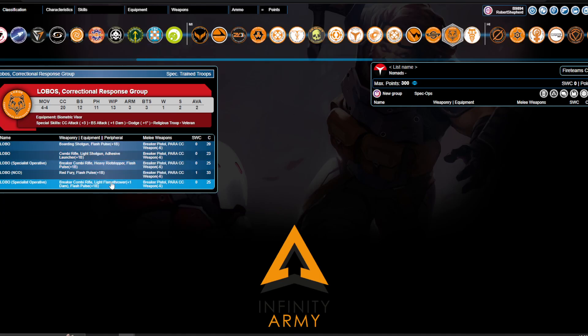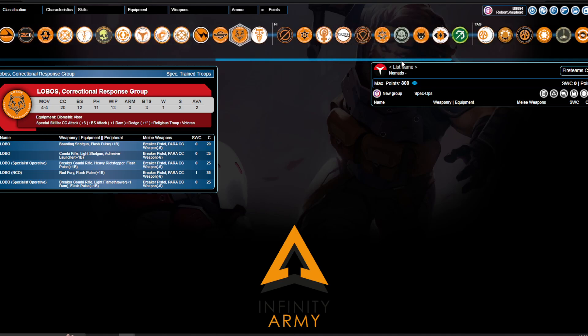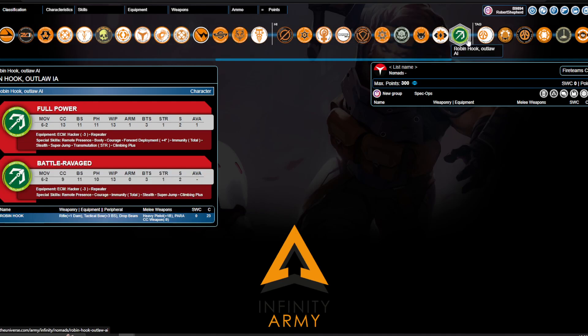Next, we have a new Lobos profile — I'm not sure what changed. It's listed as an edited profile, and the Specialist Operative Breaker Combi has apparently changed, but I don't care. No one is using Lobos in vanilla. Then we get to the Bakunin profiles. In terms of new profiles in Heavy Infantry, there are two. The first is Robin Hook, which we knew about.